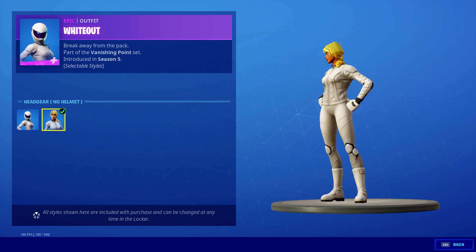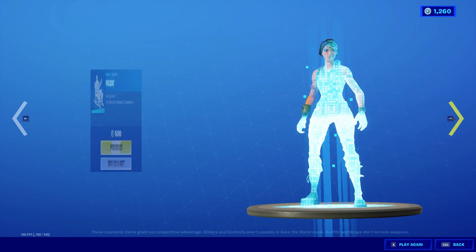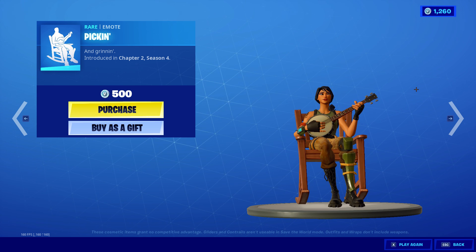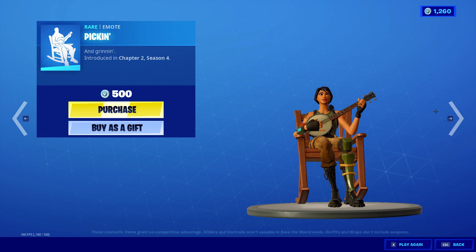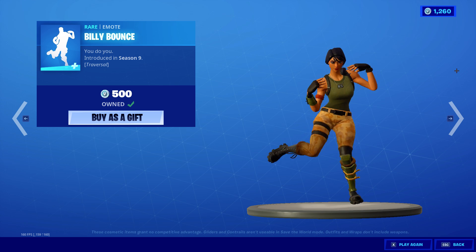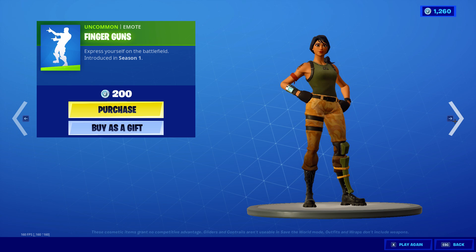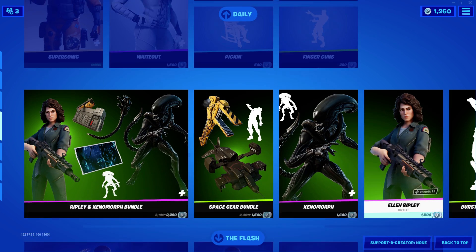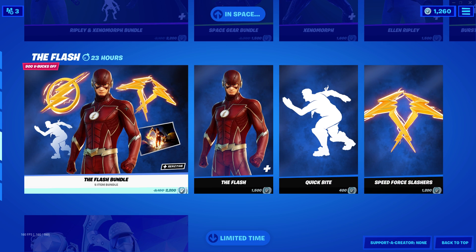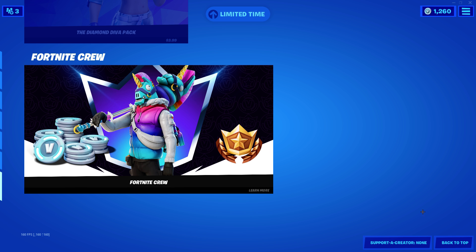Whiteout has the default and no helmet styles. Star Wand. Blade Bounce. Finger Guns. That's all. The Ripley and Xenomorph Bundle is still here — it's probably going to leave soon. Flash Bundle has been here for a while but it's probably going to leave. Diamond Diva Pack is still here. And the new Fortnite Crew subscription.